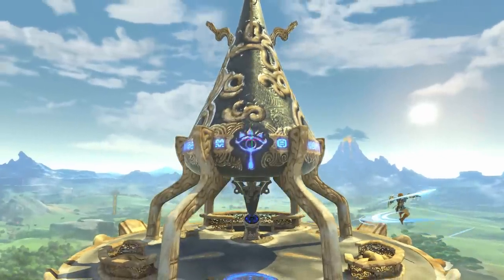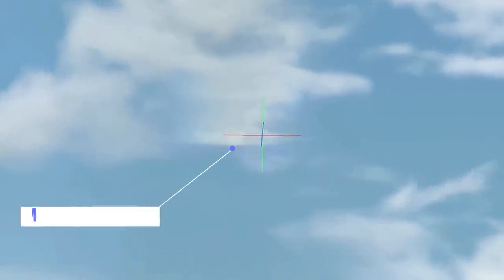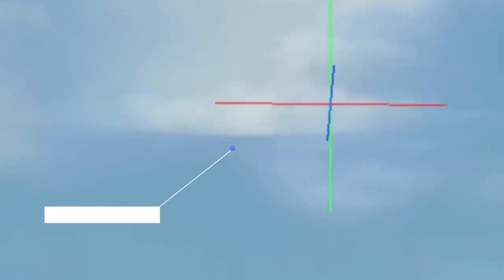Having said that, this backdrop isn't without its drawbacks. For one, stitching together six different textures for a skybox can often lead to visible seams in the background, even when angular distortion is used to round out the edges — like in this section where we see that a portion of the cloud is missing.